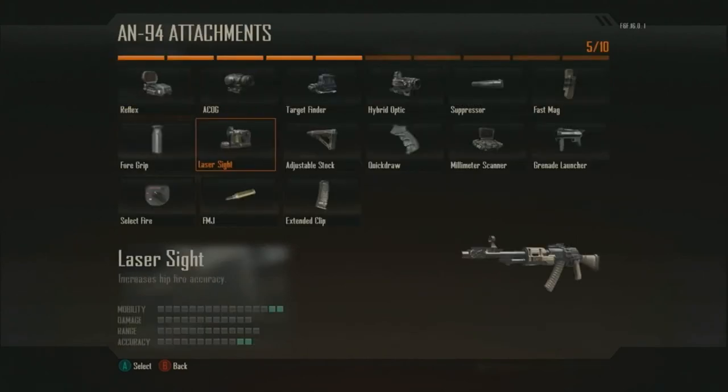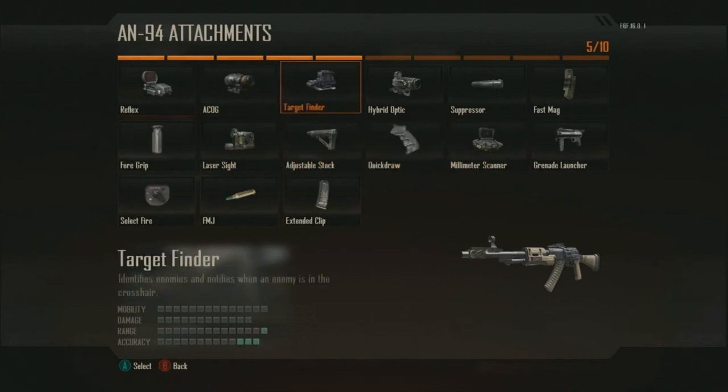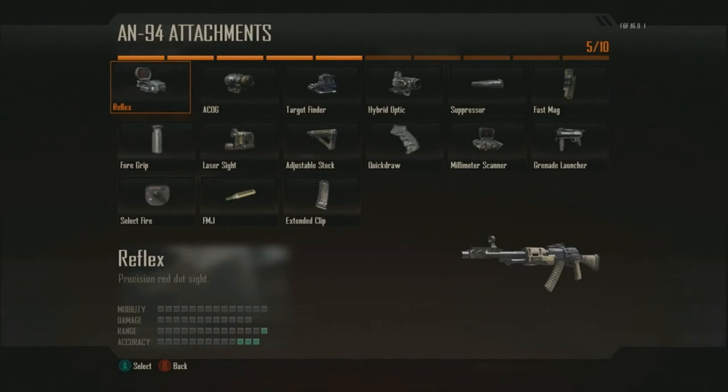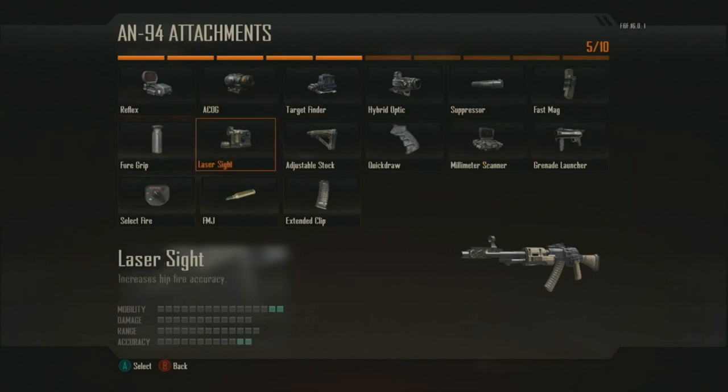Weapons and attachments have changed in a pretty significant way in Black Ops 2. We're using the 2025 time period as inspiration for all sorts of new gadgets and technologies that we can put back in the hands of a player. The attachments are particularly interesting because this is the only way you're going to be able to modify the behavior of a weapon. For example, the laser sight actually is visualized on the gun, so you can see when someone is doing work to you at close range firing from the hip.